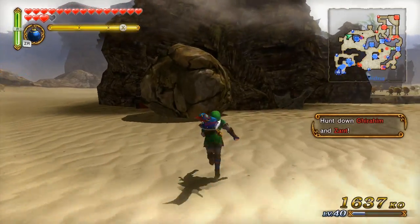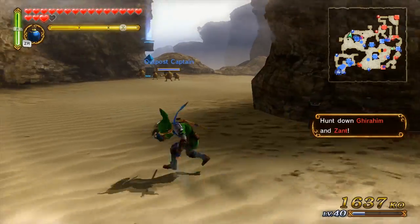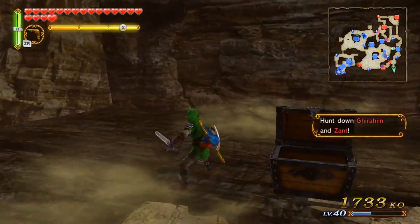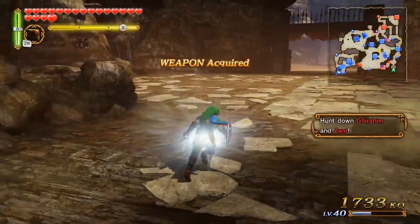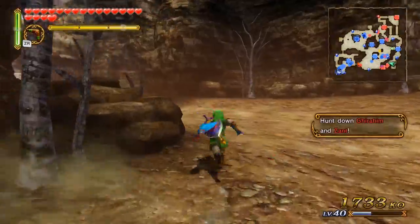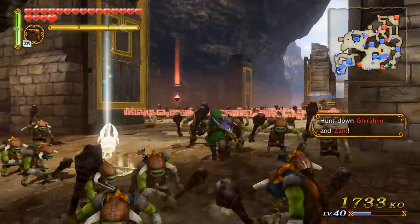I'm just gonna blow up a couple rocks just to see what's under them, and then run over and do the things I need to do. Looks like I found a weapon here - I should show that off. I'm gonna go take the keep down here since it got taken over, and then just head north and assume they're up there watching.